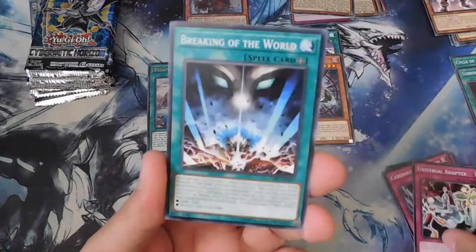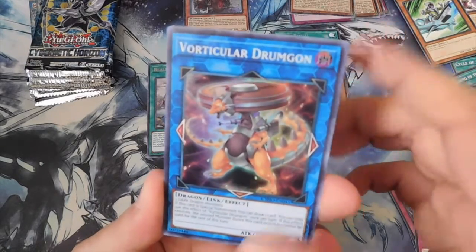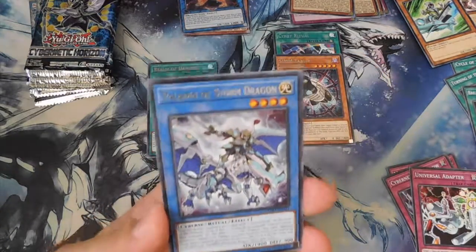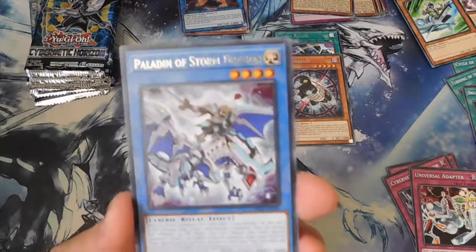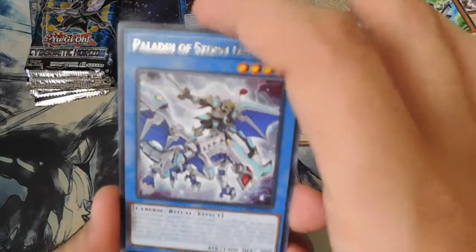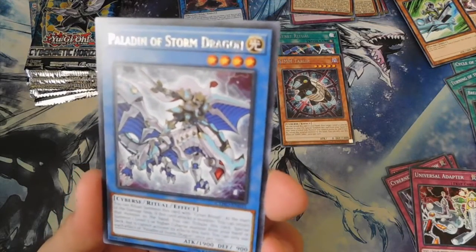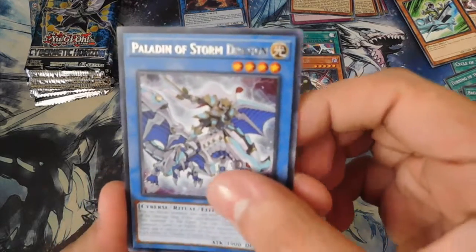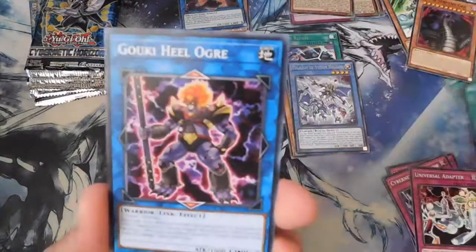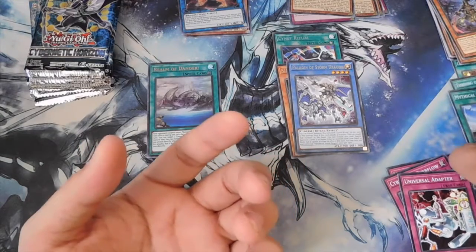Universal Adapter, Breaking of the World, Psychic Ace, Verticular Drum Gun as a super rare — Paladin of Storm Dragon. Wow, I really did not know this was here. That is really cool, they made another Paladin Ritual Monster. I'm assuming its effect is just like the other Paladins: tribute to Special Summon a Level 5 or higher monster from your hand or deck — not from the extra deck. It's still cool. Divine Serpent Gye, Mythical Institution, Gookie Heal Ogre, and Crusadia Reclusia.